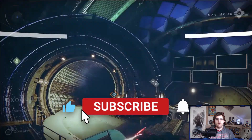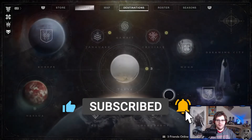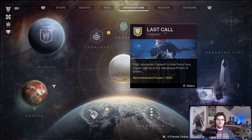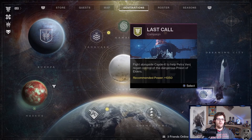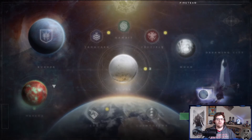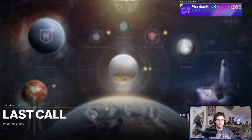So now we're gonna start Forsaken, and the next time you see me we'll be at the start of this. Last call: fight alongside Cayde-6 to help Petra Venj regain control of the dangerous Prison of Elders. Alright, so I'll see you then.